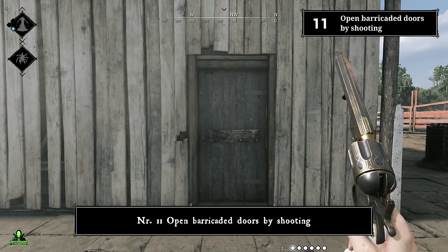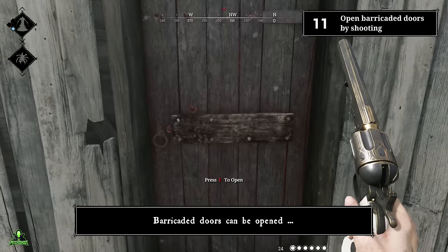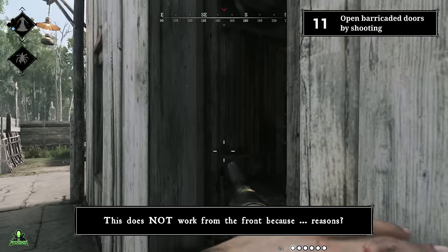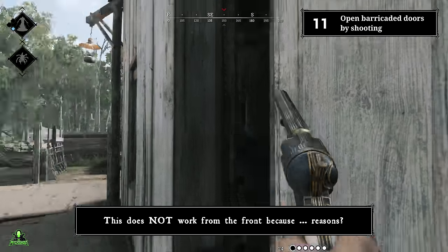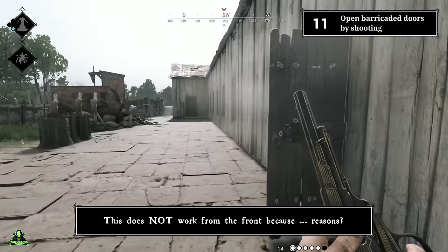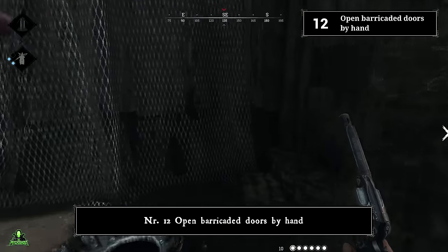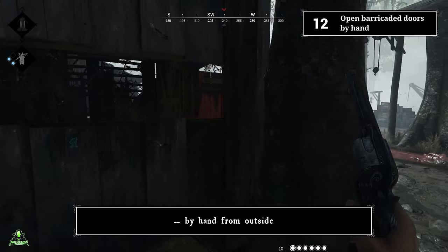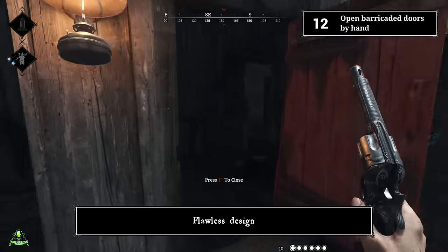Number eleven: open barricaded doors by shooting. Barricaded doors can be opened by shooting the bar behind them. This does not work from the front. Number twelve: open barricaded doors by hand. Some barricaded doors can actually be used by hand from outside — flawless design.